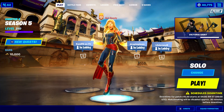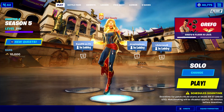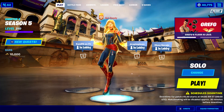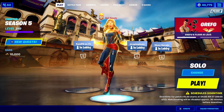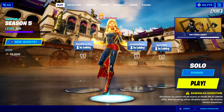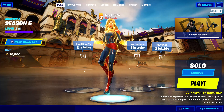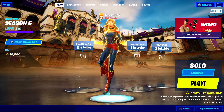Moving on, we have a new exotic called the Hop Rock Duelies. Look out below — get the drop on your opponents with the new exotic class weapon, the Hop Rock Duelies. Lay down a few bars and pick this up to shred through the enemy in a dual-wielding bouncing style. This tells me the Hop Rock Duelies will give you the ability to jump around like the Hop Rocks, and it'll cost you a specific amount of gold because it says 'lay down a few bars.'